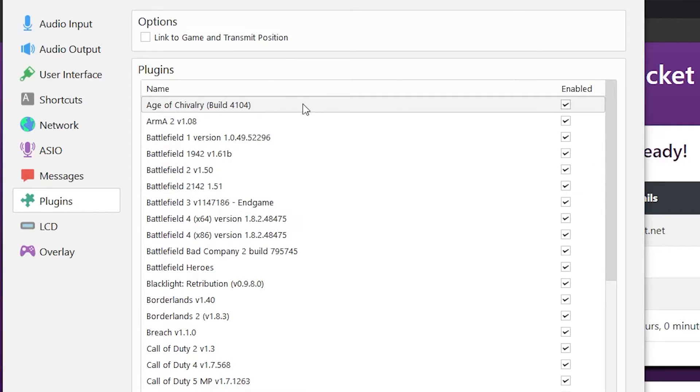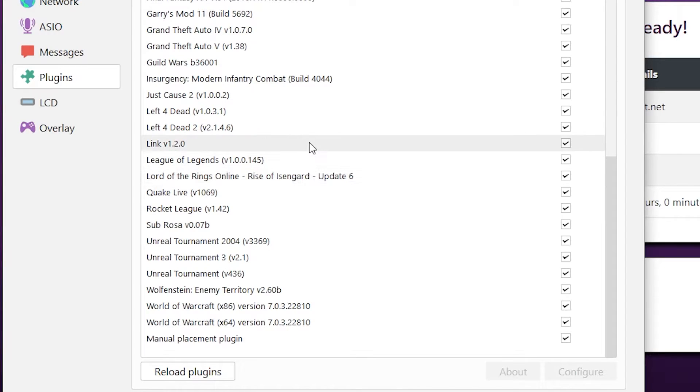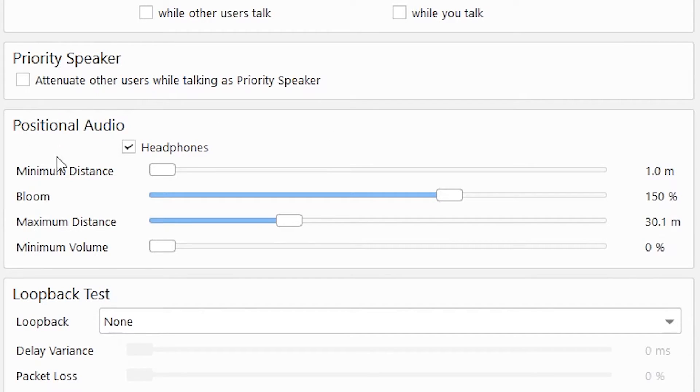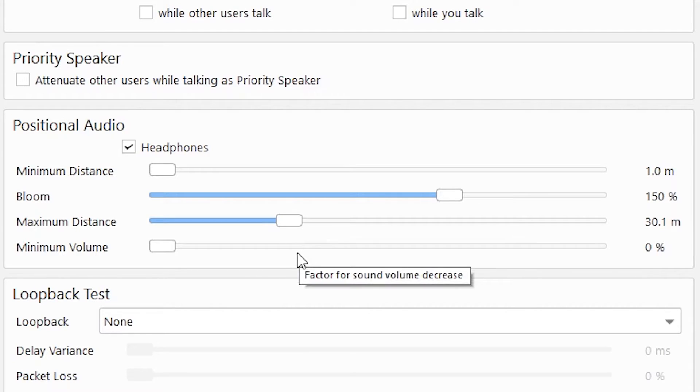Before we launch Lunar, let's make sure we link the game and transmit position. Come down here and make sure that Link is indeed selected, then hit Apply and OK. Make sure you have these positional audio settings, otherwise it will not work very well. Your minimum distance should be set to 1, your bloom should be set to 150, maximum distance set to 30, and minimum volume set to zero.